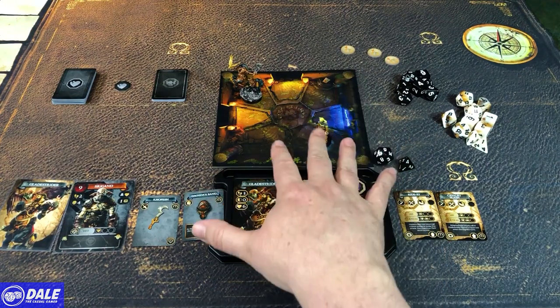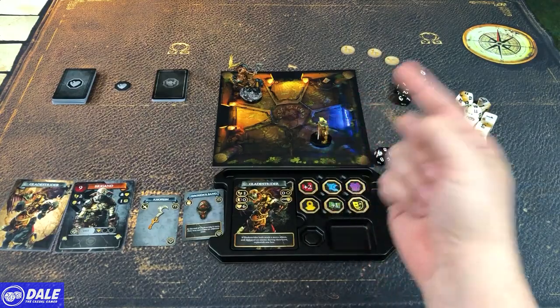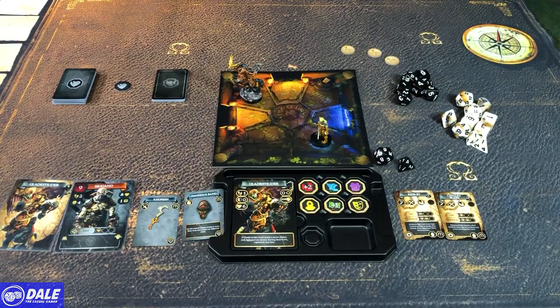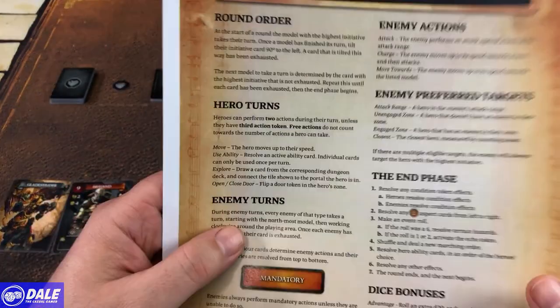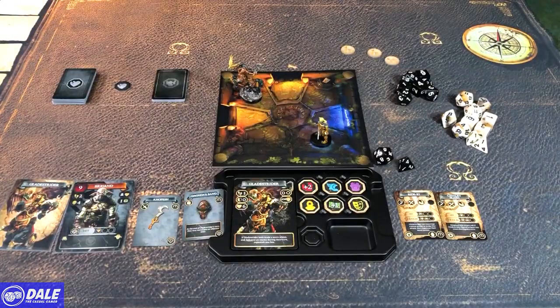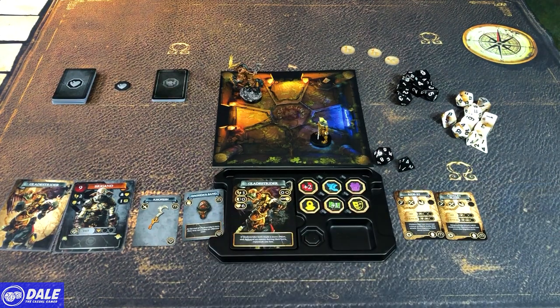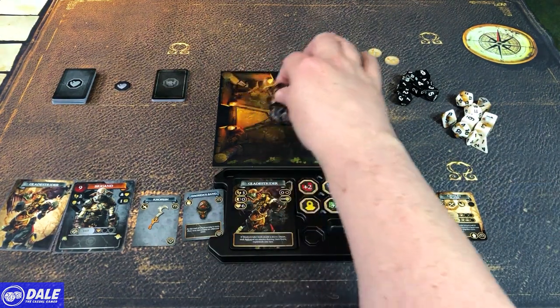That covers our weapons, armor, profile, characteristics, and skills. Basically on each of our turns, we get to take two actions. For the tutorial, the only ones that matter are movement, special abilities, and attacking. When you get into the core game, the others are exploring and opening and closing a door. Whenever you take a move action, you can move up to your speed value and every zone you enter counts as one spot.